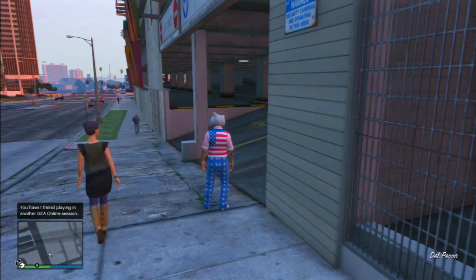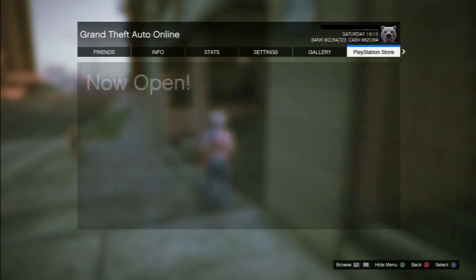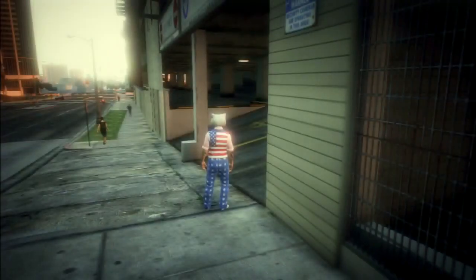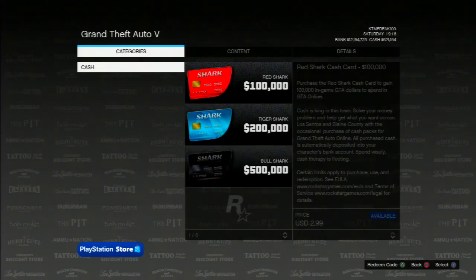Now that you've loaded into your closed friends session, you guys want to press start and head over to the Xbox or PlayStation game store. Wait a couple of seconds for everything to load up. Once all the shark cards have loaded up, wait for 5 seconds. Then exit the game store and you will spawn inside Los Santos Customs in multiplayer with the vehicle you had in single player.